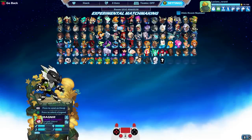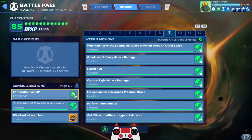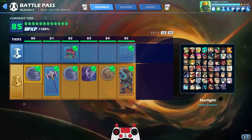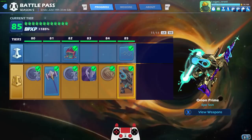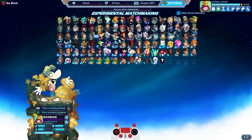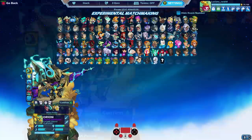Well guys, it's been a long journey, but we finally completed the Battle Pass. We actually didn't complete it completely because we do have three more weeks of missions to get that completionist badge, and we will get that. But we did complete it in that we got all the way to Tier 85 and unlocked Orion Prime, the Tier 85 epic skin of Battle Pass Season 5. We have it in our possession and we're going to take a look at it and play some games.